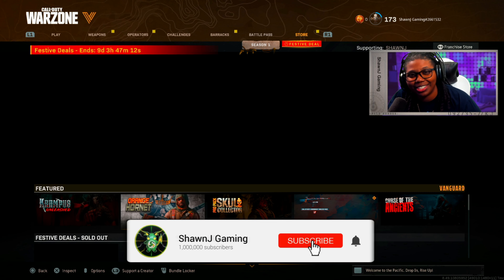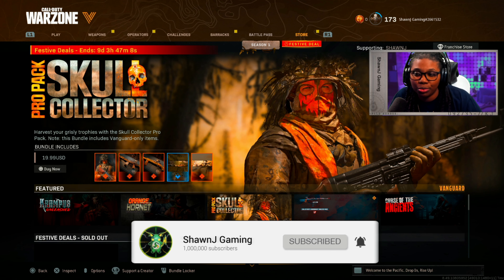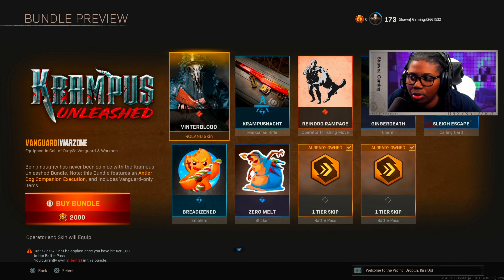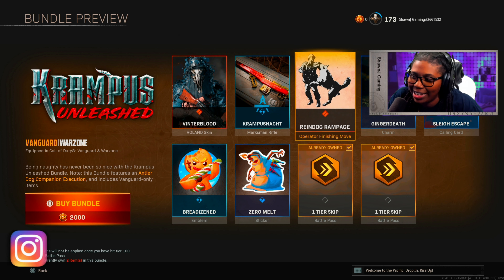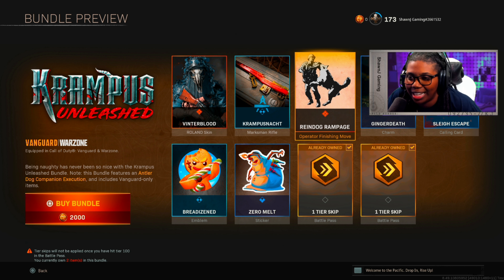Hey, what's up guys, it's your girl Sean, SeanJ Gaming. I'm back with another YouTube video. Today I have for you guys another finish move showcase. In tonight's update, the new Krampus Unleashed bundle dropped — a rolling skin, a new marksman rifle blueprint, and the new finish move which we'll be showcasing in today's video.